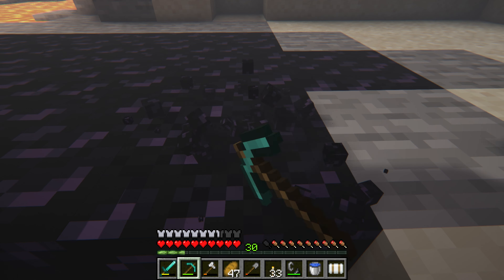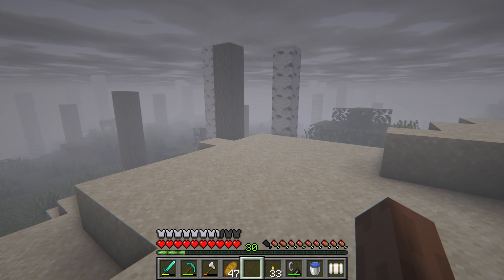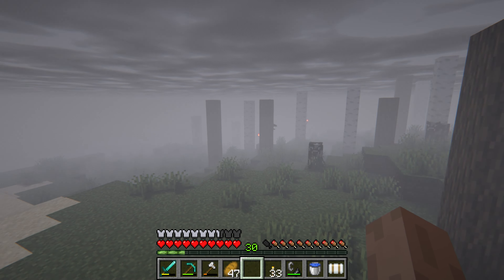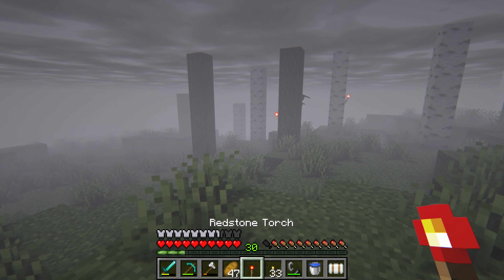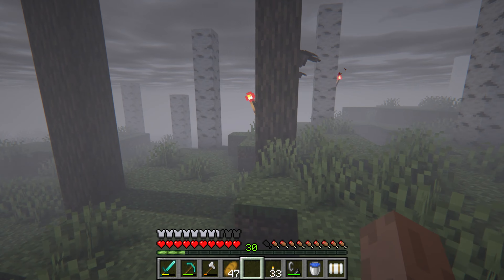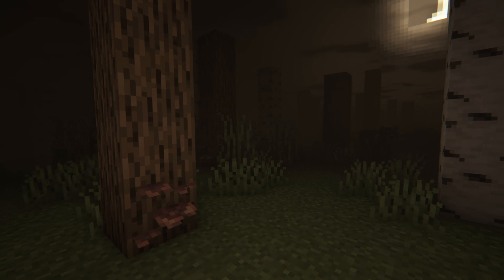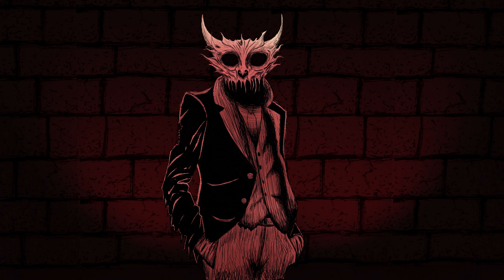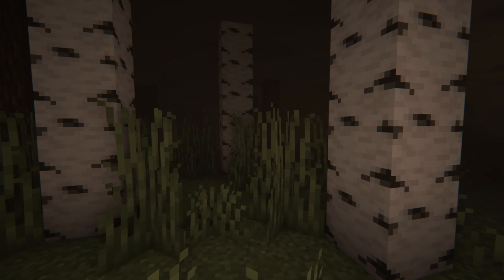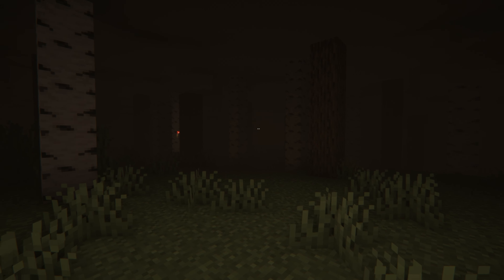I found a lava pool and decided to get obsidian to make a portal. I then found a very strange sighting ahead — a forest without leaves, with some trunks having redstone torches on them, hinting that Herobrine was behind it all. It was so unsettling seeing the power Herobrine had over this world, and all I can say is it made the trip home far from peaceful.